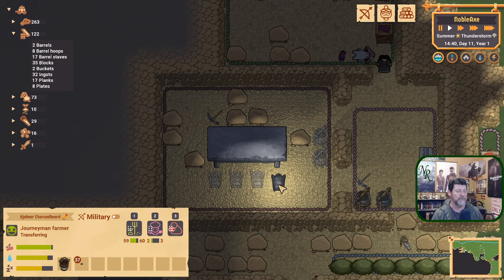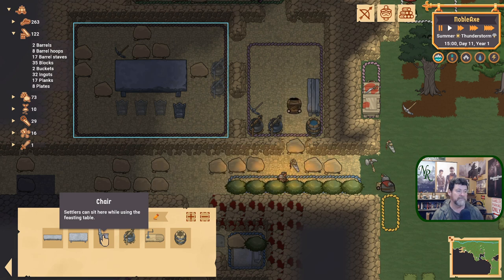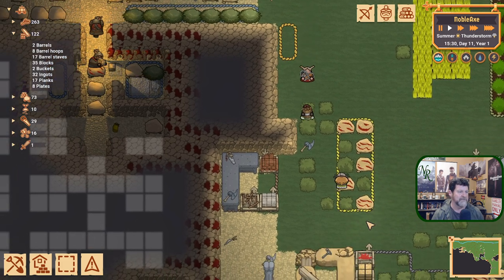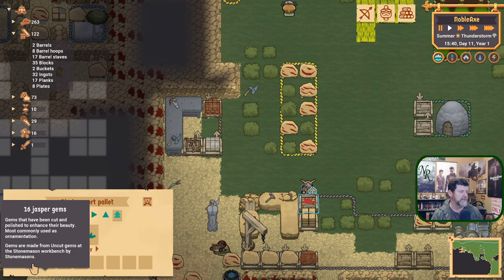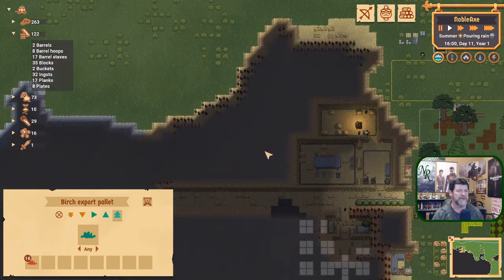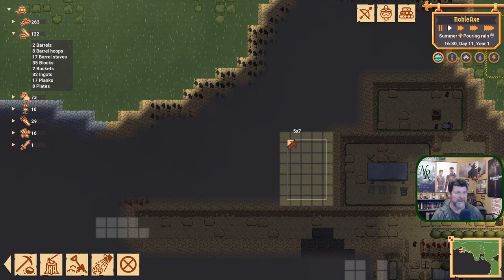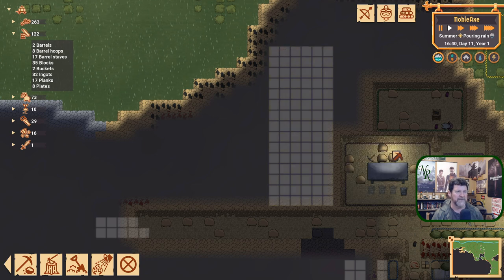We got our table built and one of our chairs built — stone chairs, or just 'chairs' here. In Dwarf Fortress they were called thrones. We have ground up some jasper gems but have nowhere to put them. We need some internal storage. Let's dig out a big storage room going this direction.